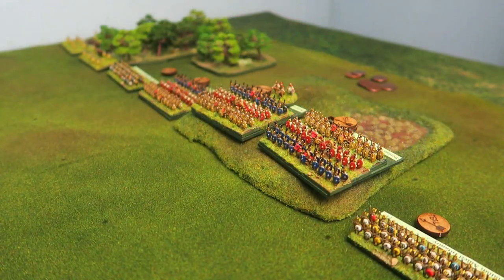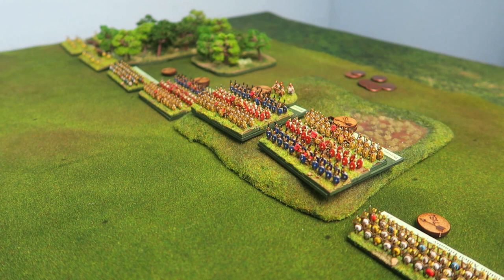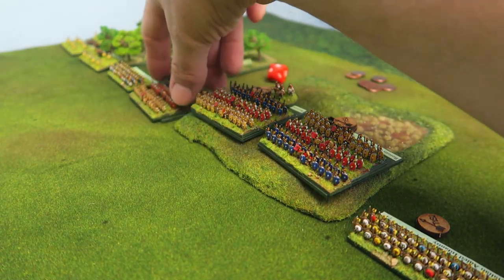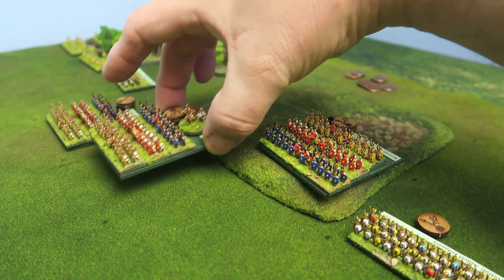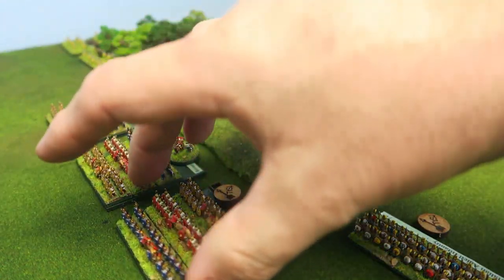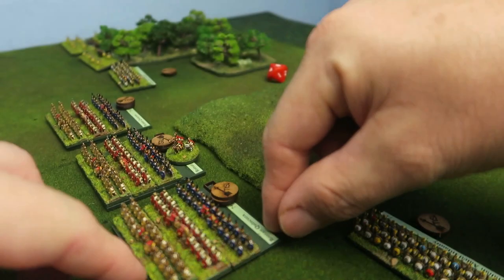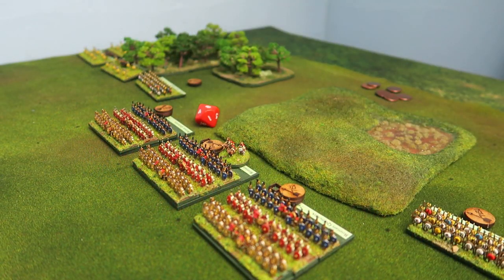The central Roman command wants to move forward but cannot do a march move — if it brought the Quincunx too close, they could be hit by the Numidian light cavalry. So it's just a regular move, rolling an eight for the three Quincunx units together, advancing one square. I position the Triarii at the back in the correct formation. Then on either flank, the Italian allied infantry roll a seven and a four respectively, each moving forward one square.